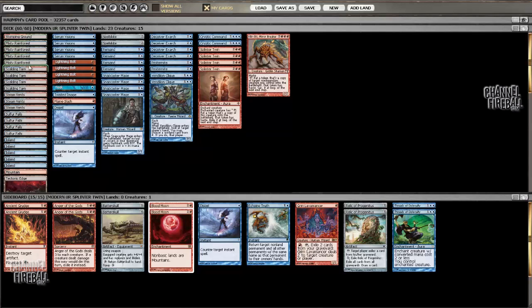We have basically four Misty Rainforests, four Scalding Tarns, Steam Vents, and then the one Stomping Ground. Some people talk about preferring Breeding Pool, but I'm going with the Stomping Ground here. The reason we have the Stomping Ground is because of the Ancient Grudges in the sideboard — one of the best cards against Affinity.